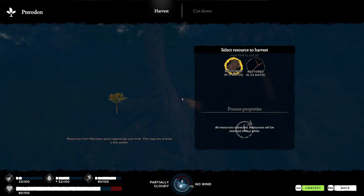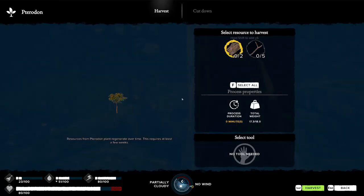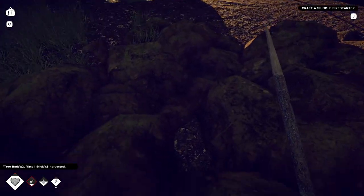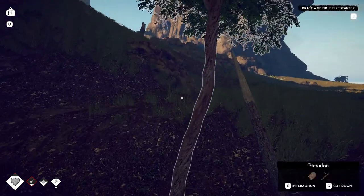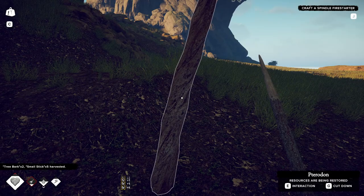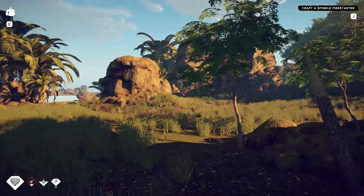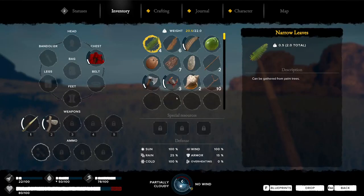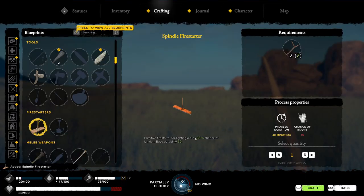Hold shift, add five times. Restored in 11 days, restored in 23 days — so I already stripped that puppy. These trees now will grow back the pieces I need, but it takes days and days. Let's see if I can craft that fire starter now. Craft it — 40 minutes to build that.